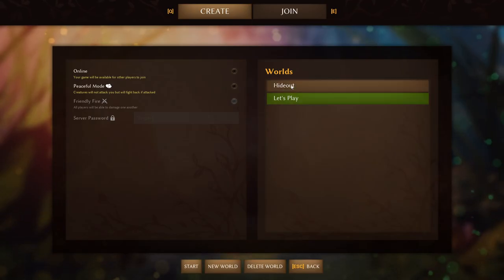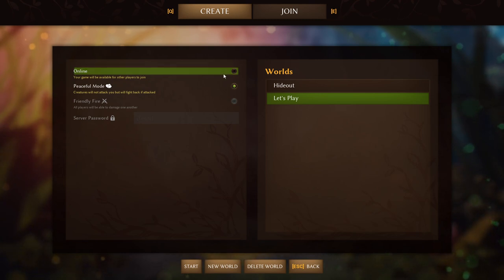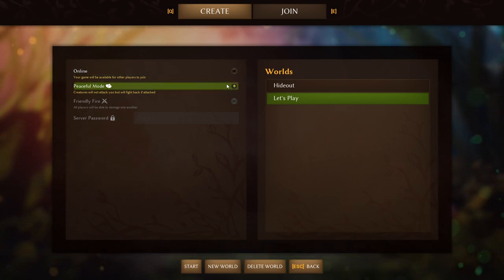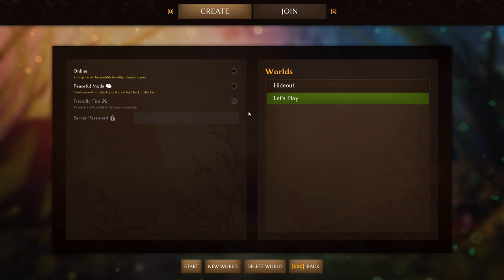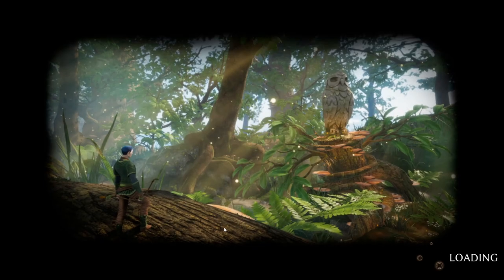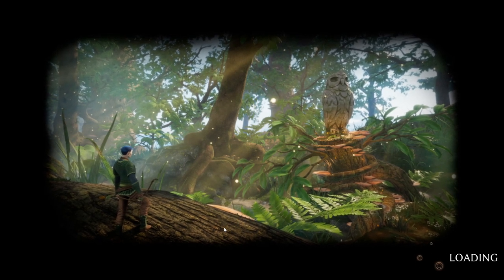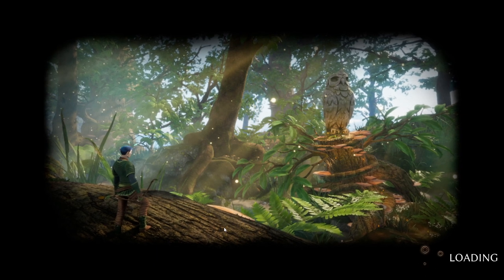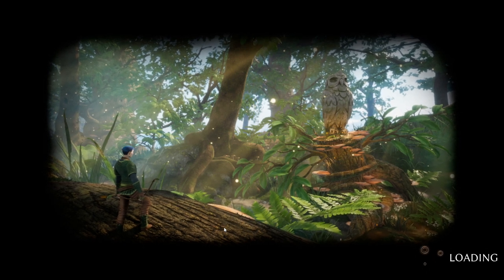I'm gonna create a new world called Let's Play. You can choose to do online so your friends can join, or peaceful where the bugs don't attack you unless you attack them, which is good to start off with, or you can just do a normal world. I'm gonna start off with normal. Now if you guys enjoy this series and want to see more, let me know in the comments. The game seems very fun — it's sort of like Valheim meets Grounded — so if you enjoy this, hit that like button and subscribe.